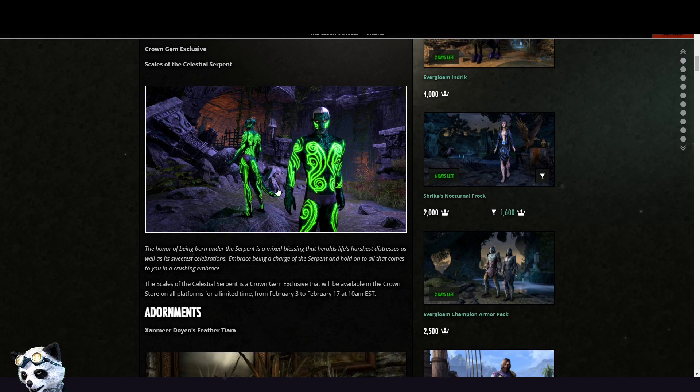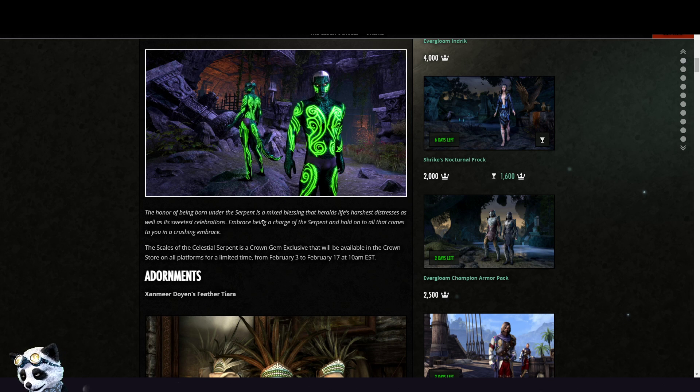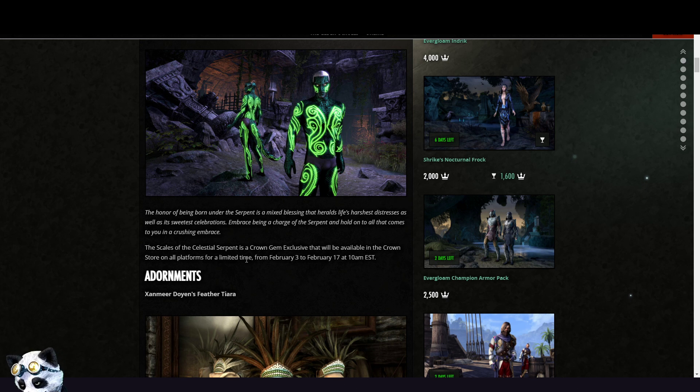It will probably be expensive. That skin, the Scales of Celestial Serpent, is a Crown Gem exclusive that will be available in the Crown Store on all platforms for a limited time from February 3rd to February 17th.